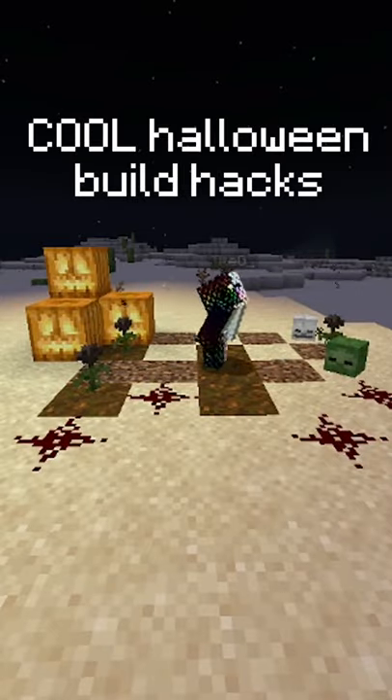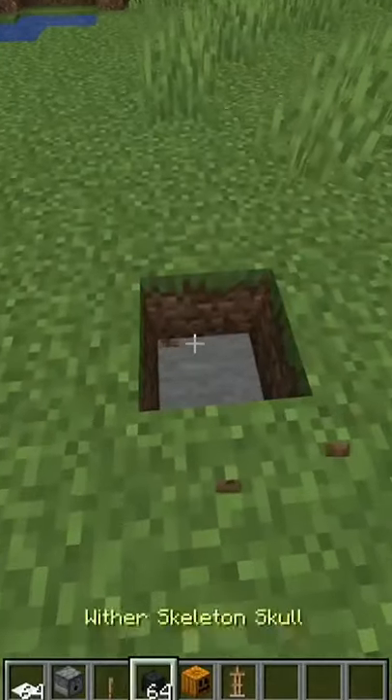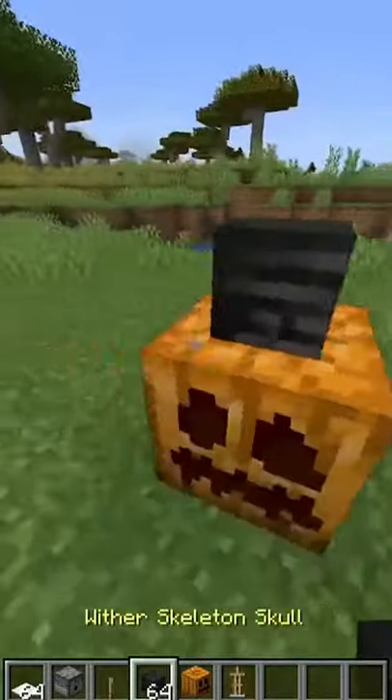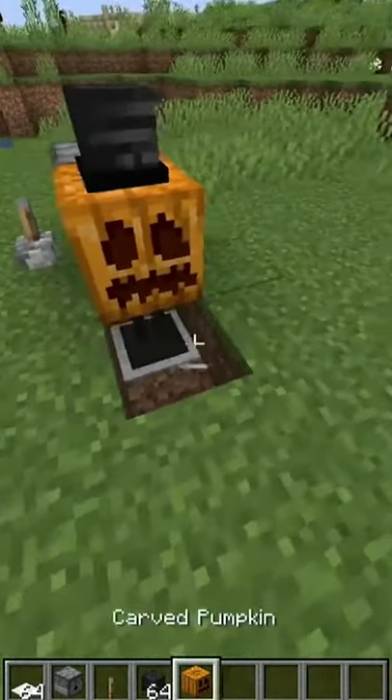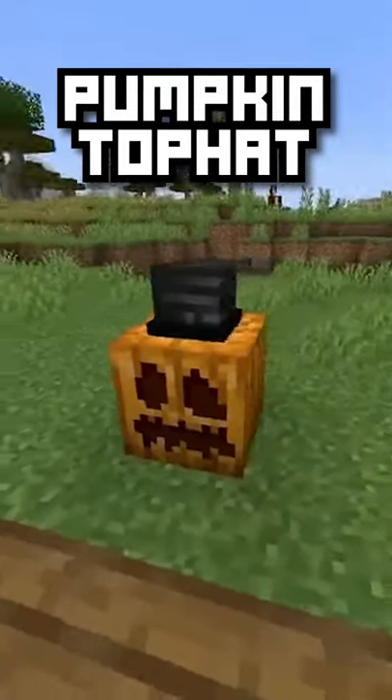Here are some cool but scary Minecraft build hacks for Halloween. Break a block, place a carpet, then a pumpkin on top. Place a wither skull on the side, then a dispenser behind it filled with an armor stand. Activate it, then place a wither skull on the armor stand, and there you go — you have a pumpkin wearing a cute top hat.